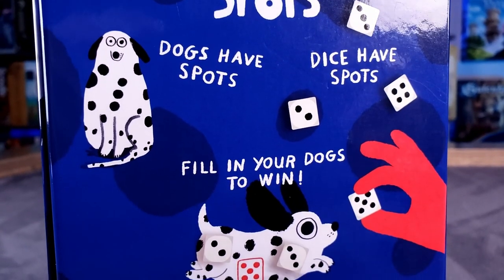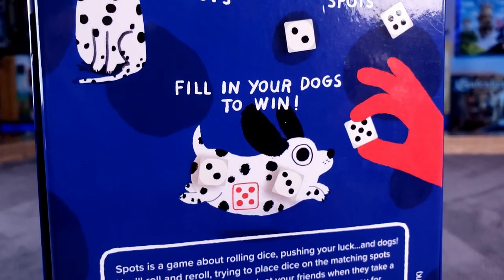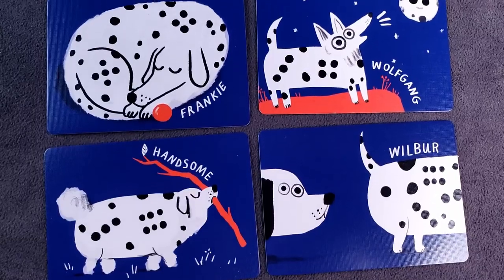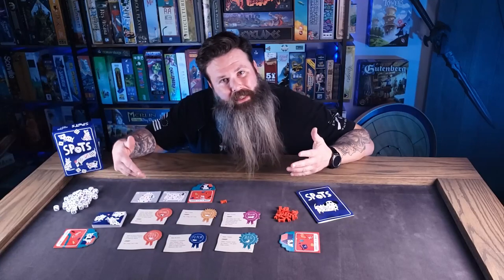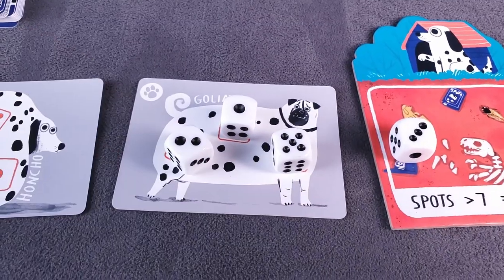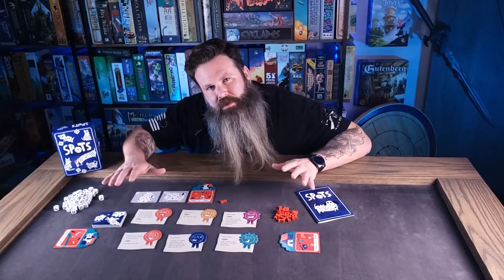Spots is a push-your-luck dice rolling game for 1 to 4 dog lovers. The goal is quite simple: be the first player to complete 6 of these dog cards. Players will be rolling dice and hopefully getting the matching spots on the dice to match the spots on each dog card.